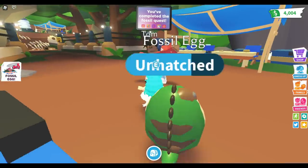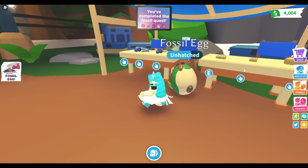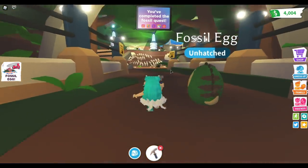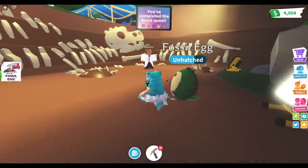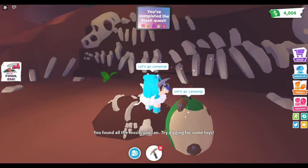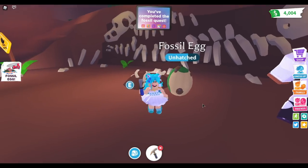What you had to do before was talk to this guy right here and he was going to tell you to take one of these tools. You could take whichever one of these six tools — I usually go for the blue because it's my favorite color. Then you just take the tools, go over to the excavation site, and dig up bones. I already got all the fossils, so I would just be digging for toys.